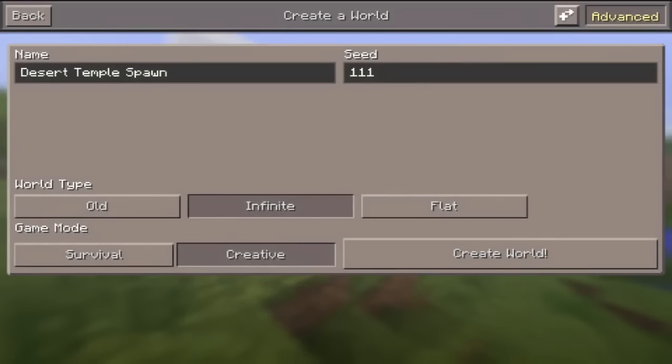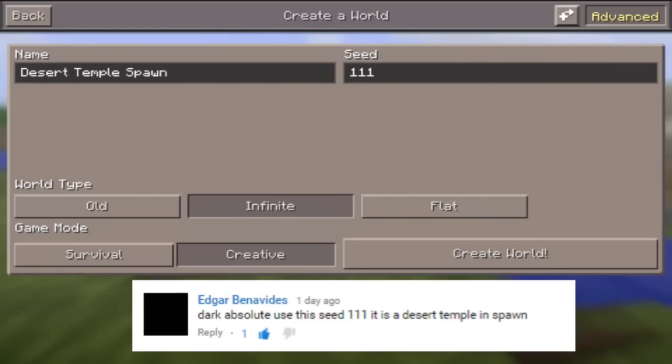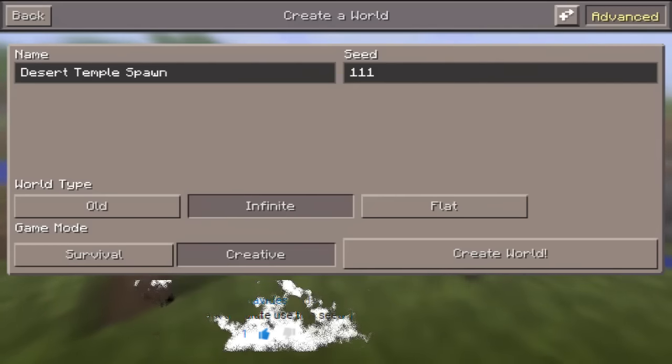How's it going everyone, my name is XRK Absolute and today we bring you another Minecraft Pocket Edition video. This is a continuation of my 0.13 review since last time I could not show you the desert temples. I received a comment by Edgar Benavides telling me that this seed spawns you on a desert temple, so the seed is right here on the screen — let's generate the world.